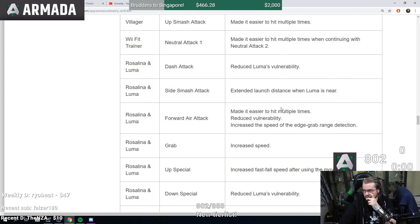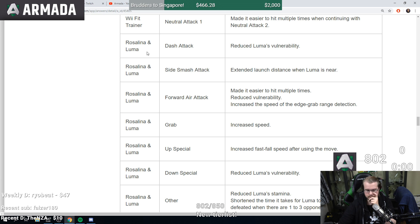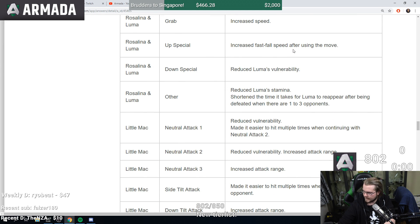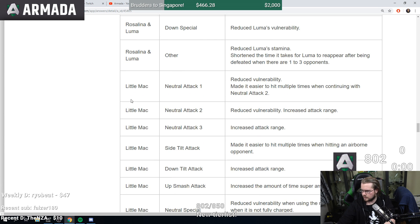Villager up smash easier to hit multiple times. Wii Fit Trainer same. Rosalina and Luma dash attack reduced Luma's lag. F-smash extended launch distance when Luma is near. Forward air easier to hit multiple times, reduced vulnerability, increased edge grab range detection speed. Grab speed increased. Up special increased fast fall speed after using the move. Down B reduced Luma's lag, reduced Luma's stamina, shortened the time for Luma to reappear after being defeated when there are one to three opponents. Rosalina got quite a few buffs.